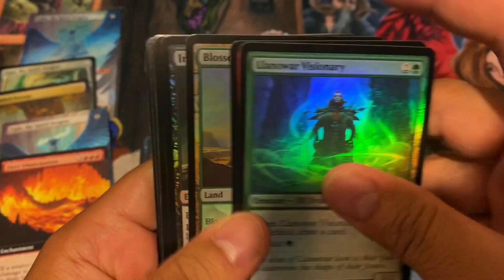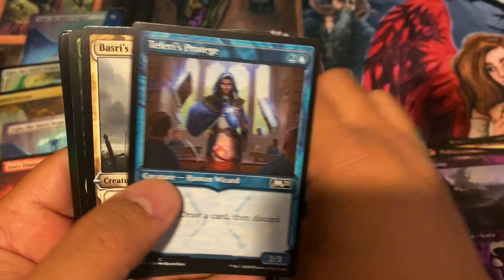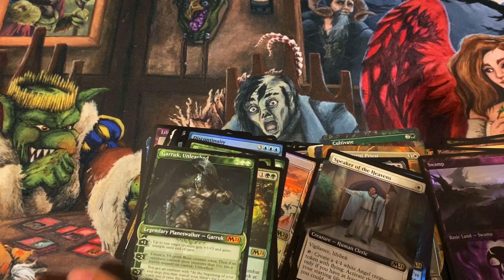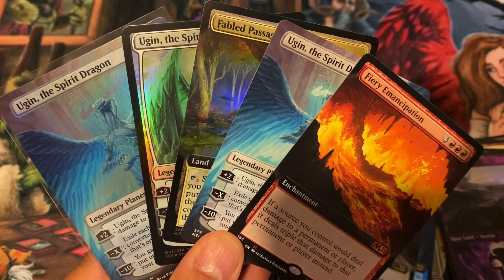We're down to our last pack — hopefully we can get some last pack magic. We are under five minutes for this box opening! Speaker of the Heavens for the extended, Garruk's Harbinger, and a Garruk — a mythic planeswalker — to end out the box. Pretty decent for the pulls that we had. Thanks for watching, guys — make sure you tune in for our next video for the giveaway.